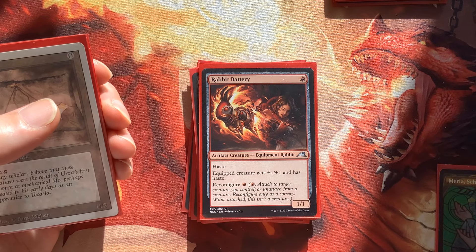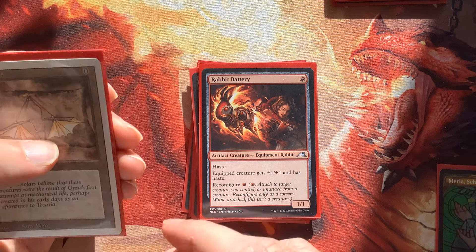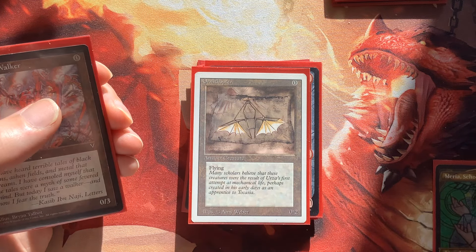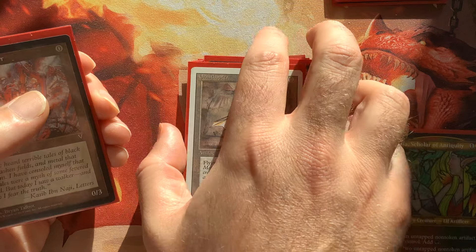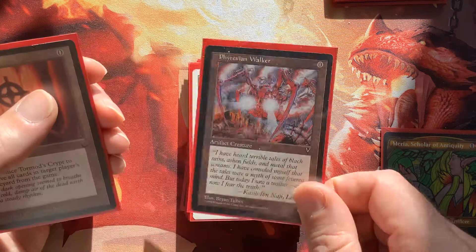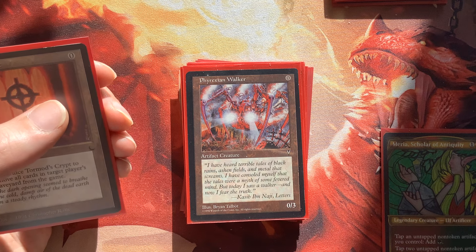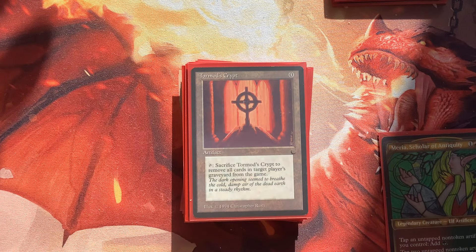Rabbit Battery is a really nice hasty artifact — the equip gives a +1/+1 too. Ornithopter is OG and Maria loves these zero-mana artifacts; it's basically free ramp, and it can grab a Beamtown Beatstick or Prying Blade and start hitting in the air. Phyrexian Walker has a nice 0/3 booty and can get in there with equipments or just tap for mana. Tormod's Crypt handles really nasty graveyards — someone has a juicy graveyard and you just say, see ya.